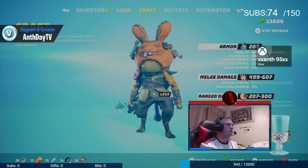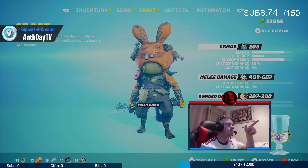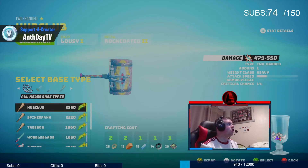I'm going to show you how to craft weapons. I'm not going to craft weapons, but I'm going to show you how to. So you go to main hand, then you can create a new melee weapon. You click that and you get all of this.